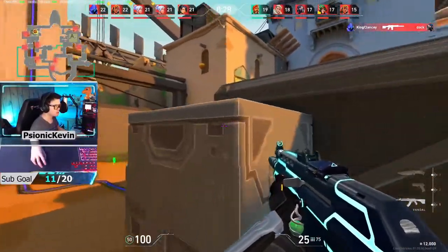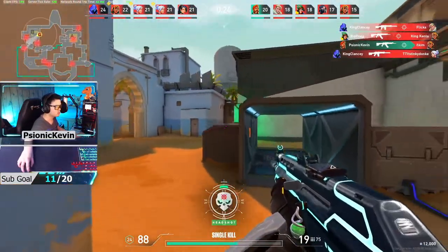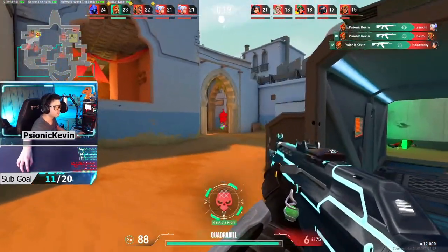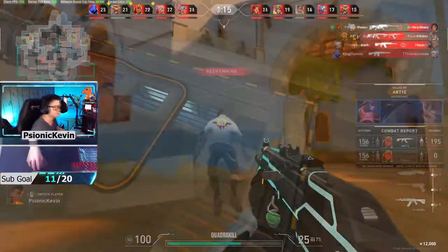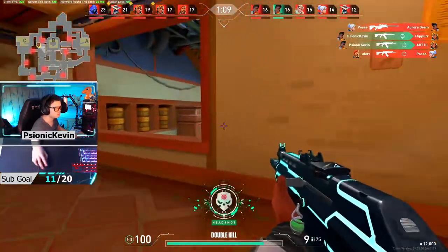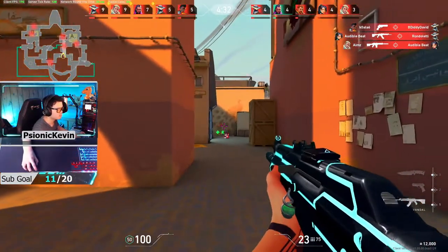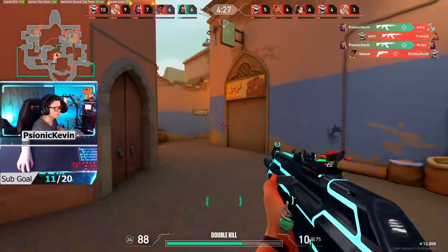Valorant's new free-for-all deathmatch mode has a kill incentive, which is to be the first person to get to 30 kills, or the most kills within the 10-minute time limit. The current iteration involves running over enemy bodies that you've killed in order to heal and reload your gun instantly. You'll also notice there is a UAV that reveals where enemies are every few seconds on your radar.